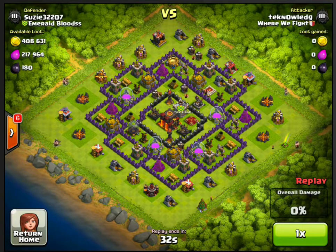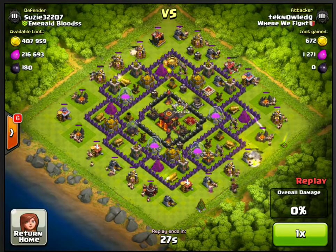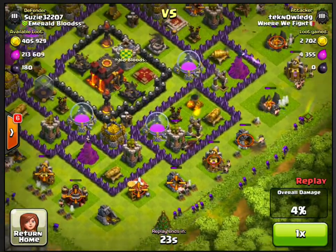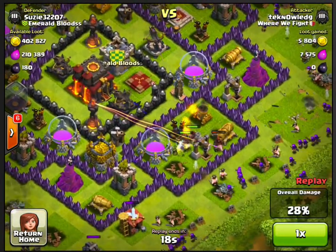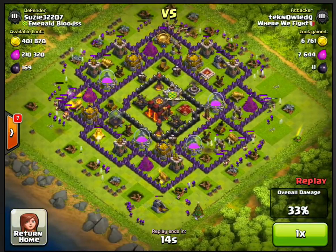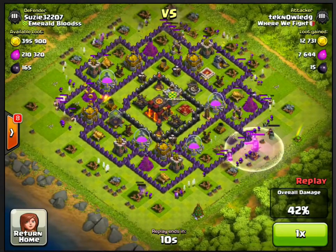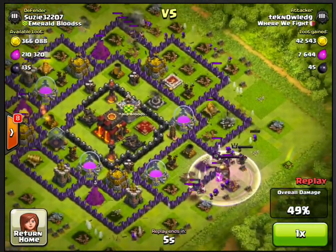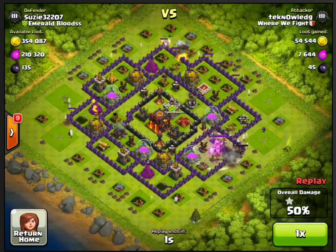At the beginning I drop a very thin layer of barbarians and archers all the way around using my thumb and index finger, then drop some hogs in. The hogs are secondary — I've added them just because it's harder at higher levels. You really want to find bases that don't have mortars or X-Bows on the outside, and lower level wizard towers. Once you start seeing those dark purple wizard towers, I try to avoid those bases.